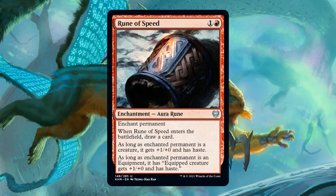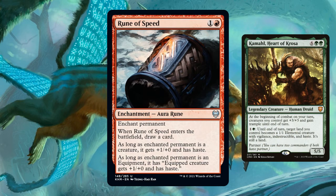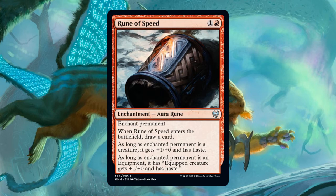Runes differ from typical creature-based auras in that they can enchant any permanent. As long as the enchanted permanent is a creature, it gets the bonus the rune grants — in the case of Rune of Speed, for example, that creature gets plus one plus zero and haste. This matters because we can enchant things that are only creatures some of the time, like lands in a Kamahl Heart of Krosa deck, or vehicles. Normally auras would fall off when the permanent stopped being a creature, but since runes can enchant any permanent, they'll stay attached. Runes can also enchant equipment, in which case the equipment gains the rune's bonus too.